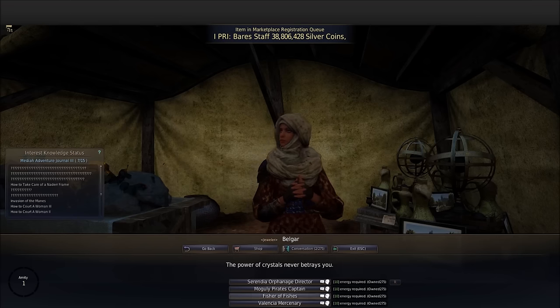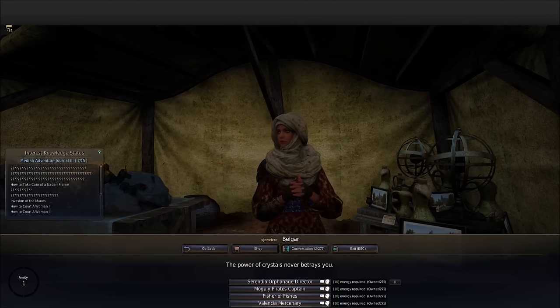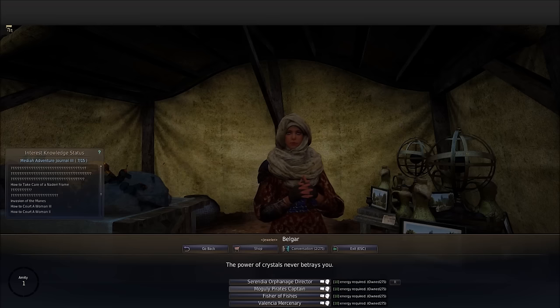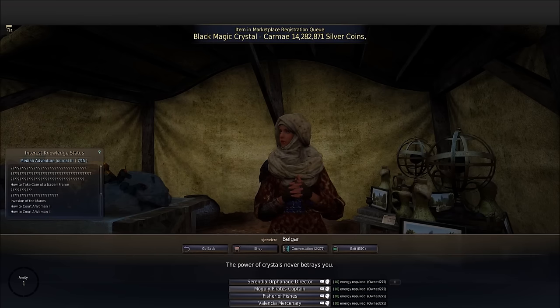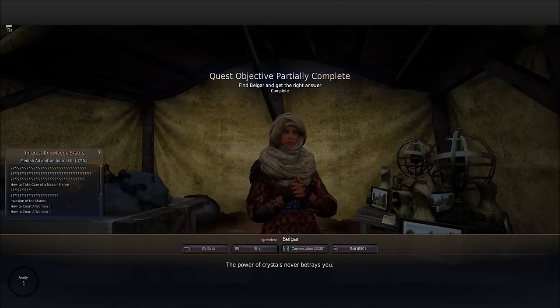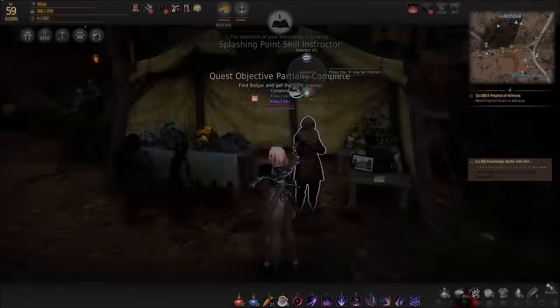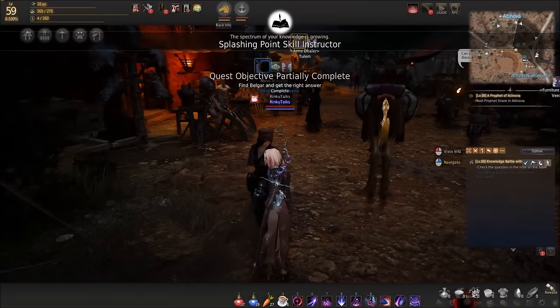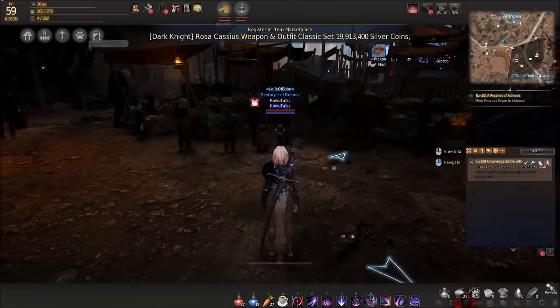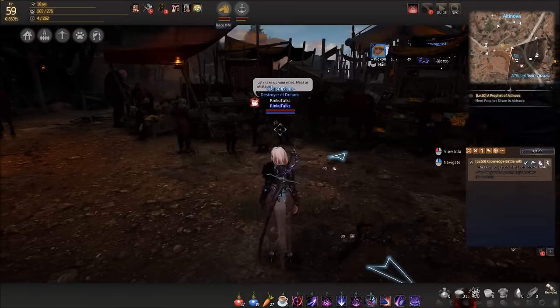If I go to my tabs and look up the answers, the first answer is captain of Mogul-E Pirates. It kind of threw me off - I thought there'd be exact phrasing - but okay. Now we check the answer and it's sending me back to the NPC location.